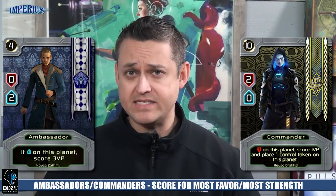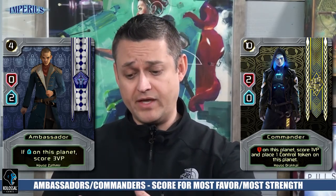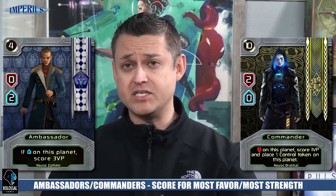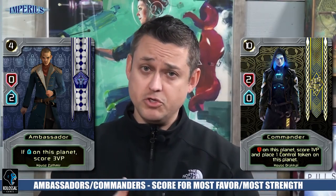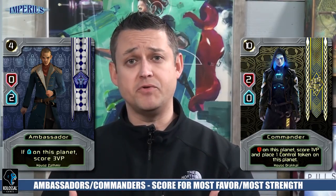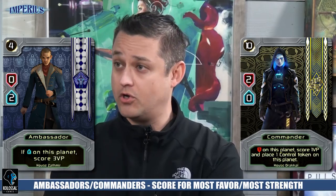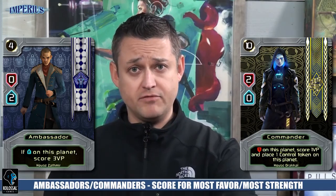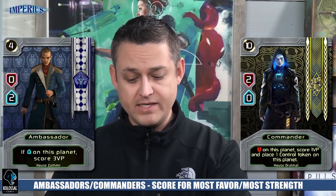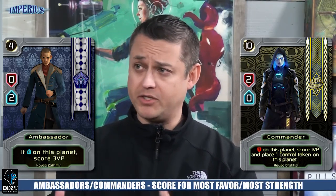Next are your ambassador and your commander because they work kind of in the same exact way. The ambassador is a straight up score if you have the most favor. If you have the most favor in that chain of cards in that planet, you're going to score X number of points according to whatever that ambassador says. All these cards are a little bit different — some of them may score two points, some of them may score three points. They work a little bit different than the nobles because the nobles are scoring the planets and the ambassadors are scoring what's on their card. The commander works almost the same way, but he's scoring your strength. If you have the most strength in that chain of cards on that planet, you're going to score X number of points and you're going to be able to place one of your control tokens on that planet. He's the way in which you're going to be able to go out there and control different areas.